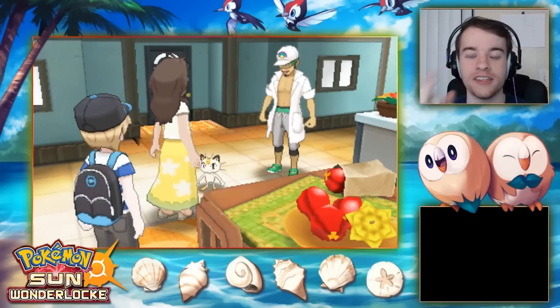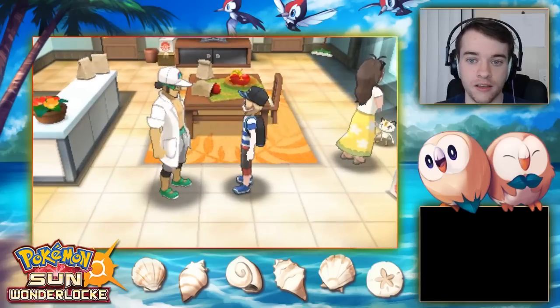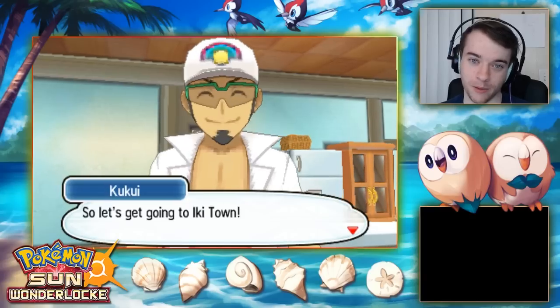The dialogue continues. Kukui says 'Whoo, that's a styling hat, cousin' — if you start a sentence with 'whoo' I'm putting some emphasis on it. He mentions my mom is looking forward to me getting my first Pokemon.